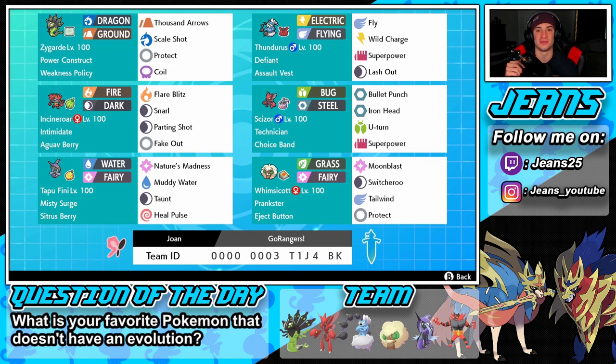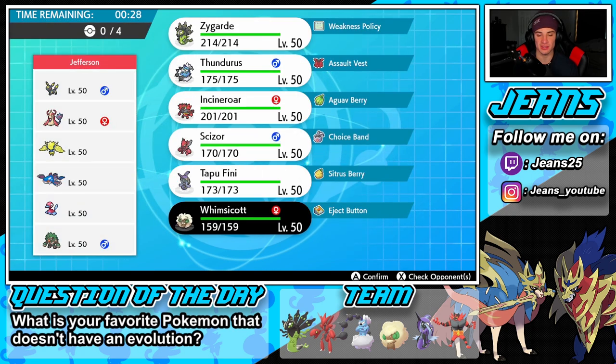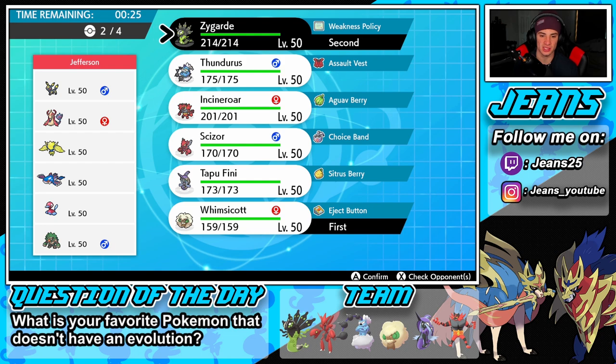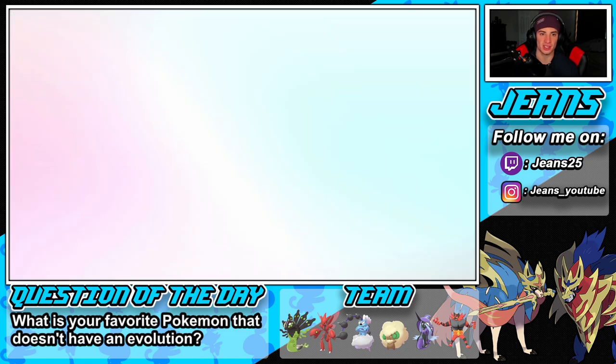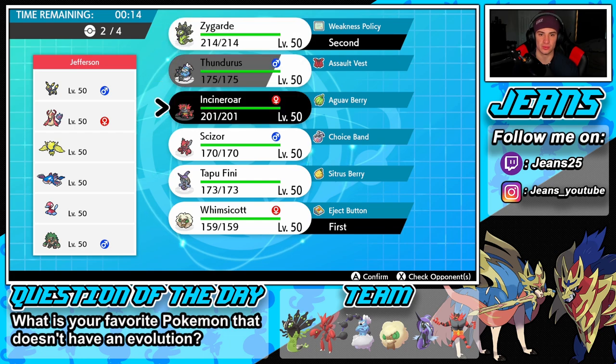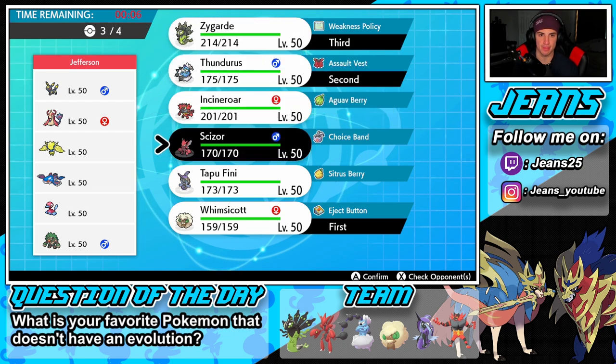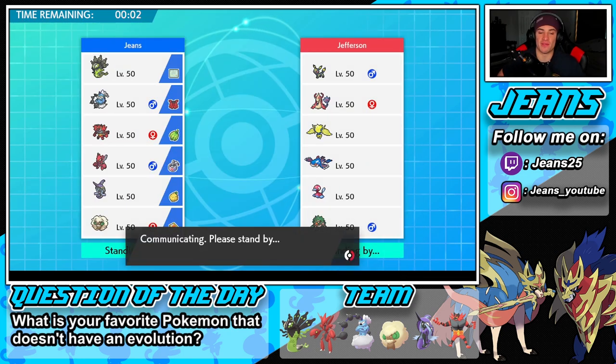Without further ado, let's hop on the ranked doubles ladder. Battle number one — going up against a Kyogre rain team with Umbreon, Milotic, Regieleki, Porygon-2, and Raihan. I think I'm going to lead Thunderus, bring Zygarde in the back, and Scizor as the final spot. Umbreon is showing up more in the meta and I don't mind that Pokemon at all — very strong and fun to use.